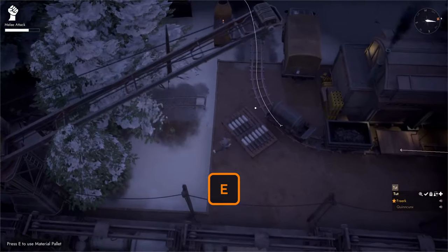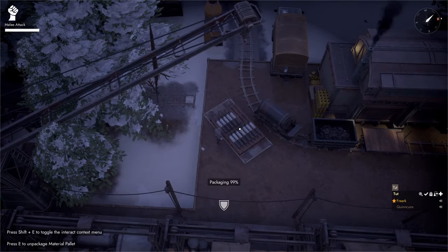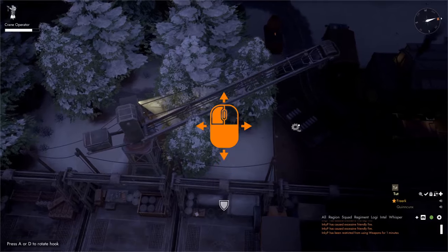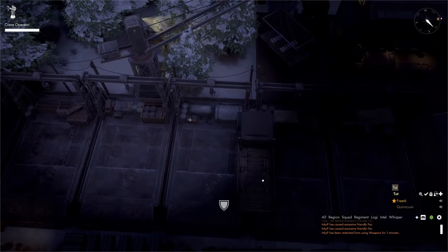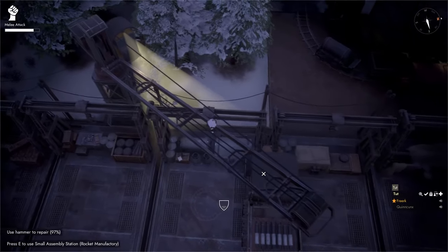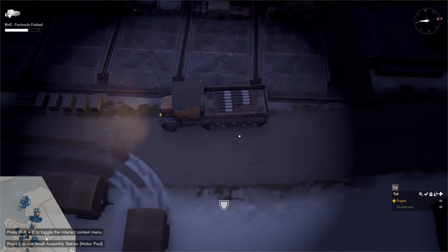To bring the torpedoes to their destination, open the material pallet, go to the actions panel, and click the package button. With the pallet packaged, come to the crane, ensure power is on, press Q to hop in, right-click to aim, left-click to hoist the material pallet, aim at the back of the flatbed truck, and left-click to drop it. Hop out of the crane, press Q to get into the flatbed truck's driver seat, and drive off.